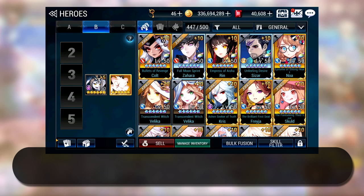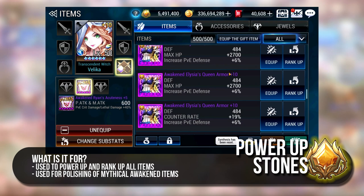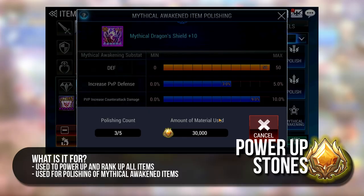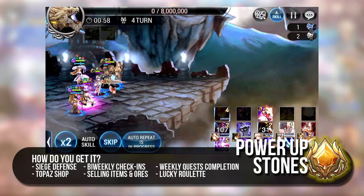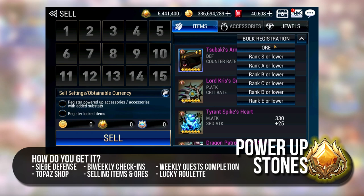The next 7 materials or currencies I will talk about are equipment related. The first are the infamous Power Up Stones. I will go through item upgrading in detail in Volume 5 but for now, just know that for any upgrading of weapon and armor, you will need these stones. They are also needed in the upgrading of substats for Mythical Awakened items via a process called Polishing. The most ideal way to get them is by farming in Item Raid for a good amount of items and selling all the items which you don't need. They are also obtainable from Siege Defense, Topaz Shop, Checking In, Weekly Quest and the Lucky Roulette. The indirect way to get Power Up Stones is to sell Esgar Ors.